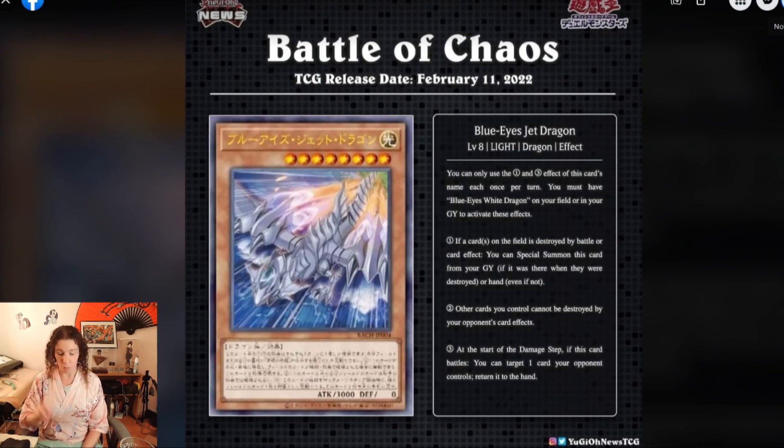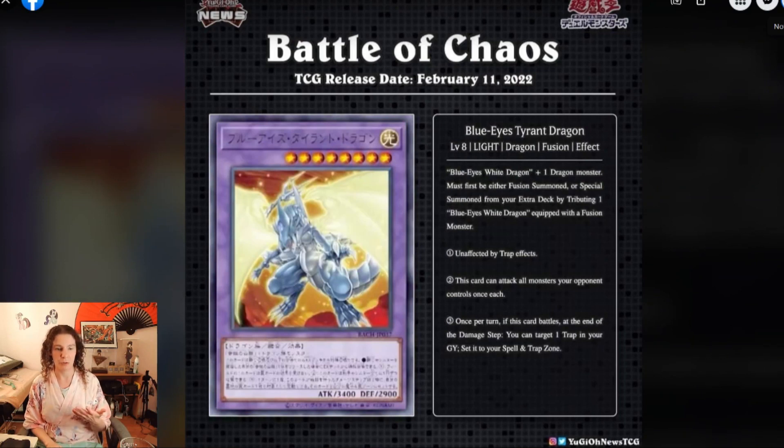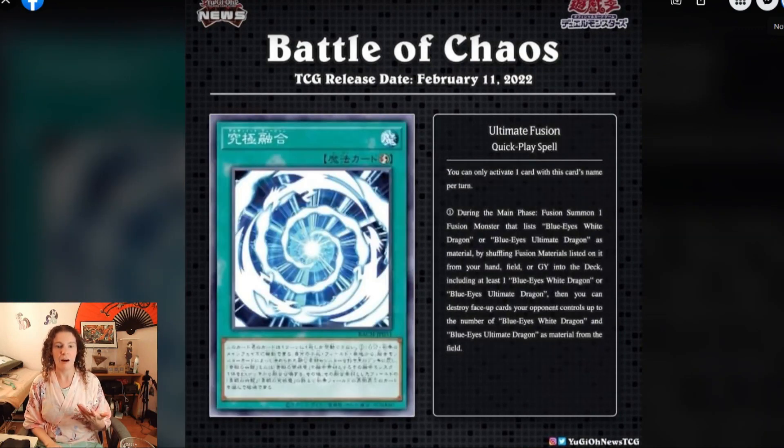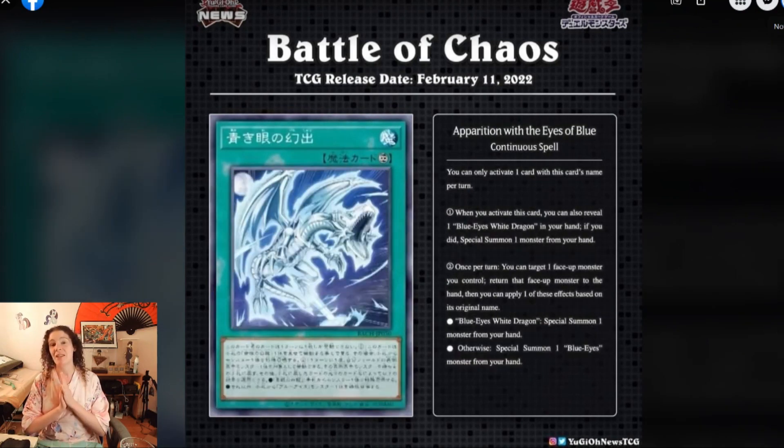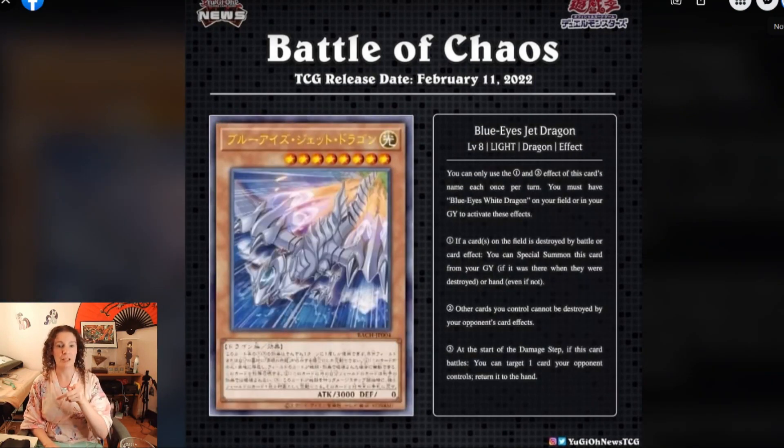Here's the wild thing about these cards: they all have — with the exception of the fusion — Blue Eyes White Dragon in the text, which means all of these are searchable with Bingo Machine Go, which is crazy. That card is going to be super valuable by the time these come out. And the Blue Eyes Jet Dragon is also searchable off Melody of Awakening Dragon — it has 3,000 attack and zero defense, so it meets the criteria to be searched.